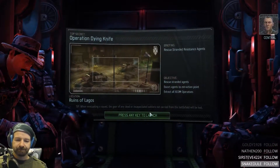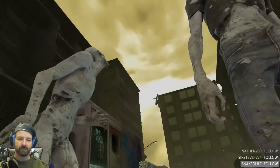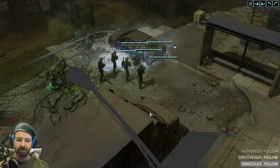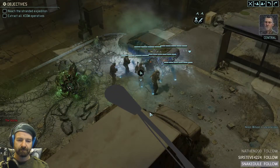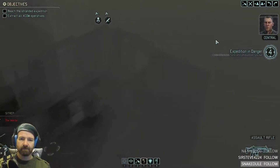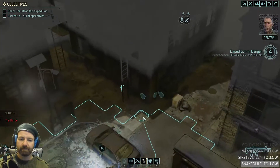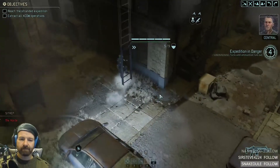They're holding their own for now, but it sounds like things are getting ugly down there. The resistance is asking that we do everything we can to extract their people. Nice framerate. The resistance expedition is trapped not far from your position, and the VIP is using a remote turret to hold off the lost. We only have one clear access point to the area.